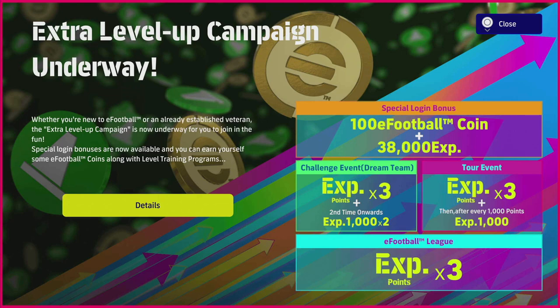The first thing is there is a special login campaign for the next two weeks, and you will be able to get 200 coins with that. This week the new campaign kicks off today, called the Level Up Campaign — you get 100 eFootball coins by logging in seven days in a row starting from now until next Thursday, and then it repeats again next Thursday, so you get 100 this week and 100 next week.